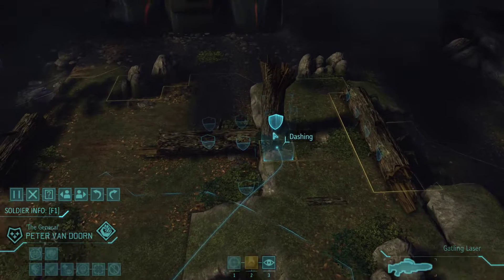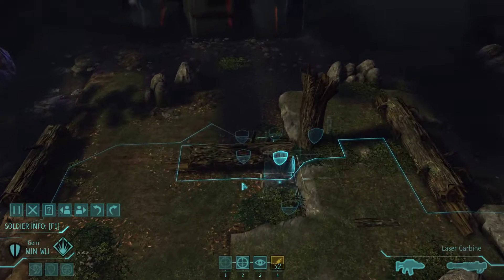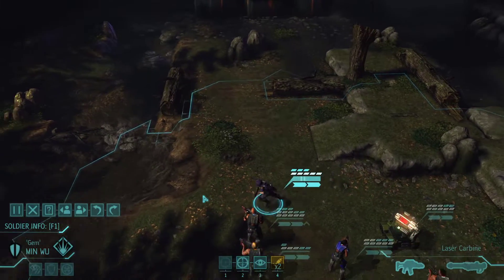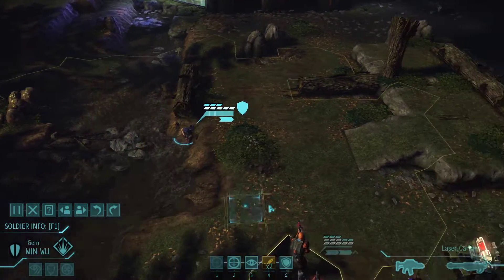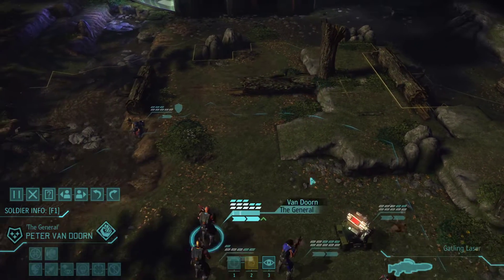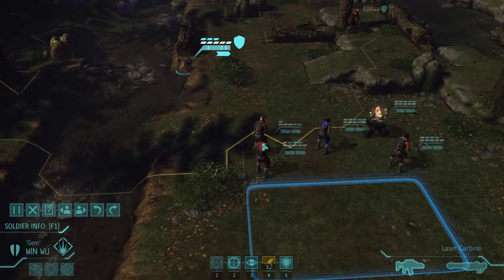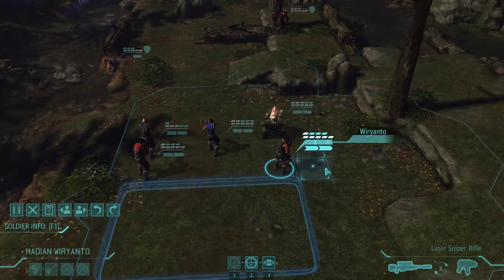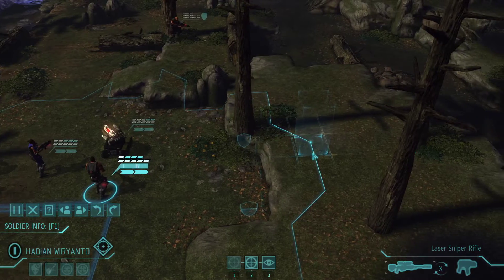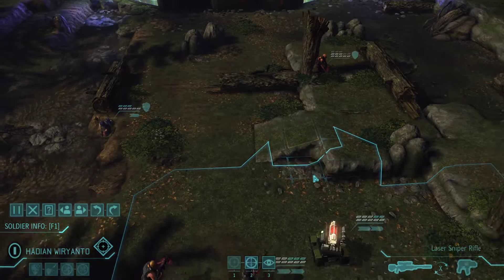The UFO is right in front of us. Moving up — would hate to trigger something with Van Dorn not set up yet. He's the only one that has squad sight. We've got the sniper here so that's okay too. Sniper should be okay to just be in the rear.